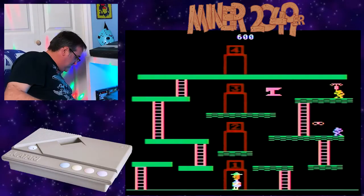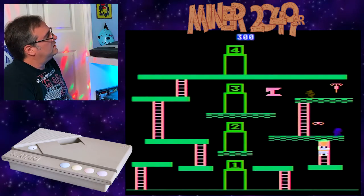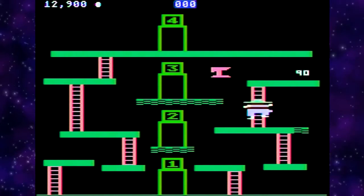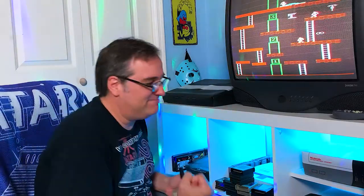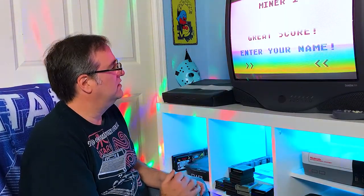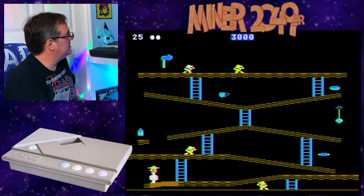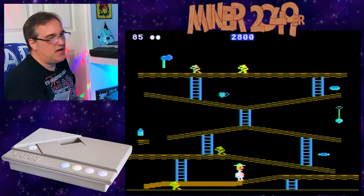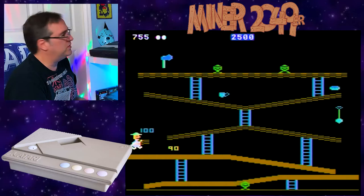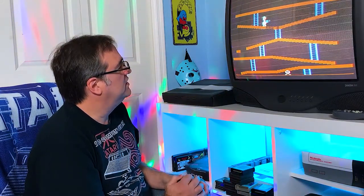Now I can hit the button for which level I want to go to, but I've only got a few seconds left - I'm not going to make it. Oh, give me some more points at least. That's game over. Great score - enter your name. I guess I have to type it on the keyboard. The downside to playing this on the XE Game System is that without the keyboard you can't use the elevator, which basically breaks the game. I'll bet not everybody has the keyboard.